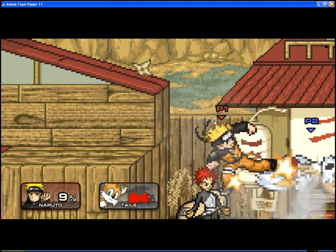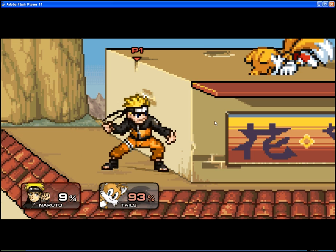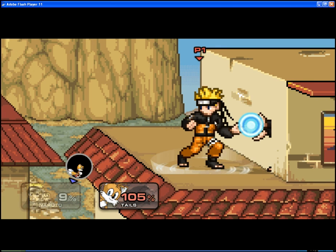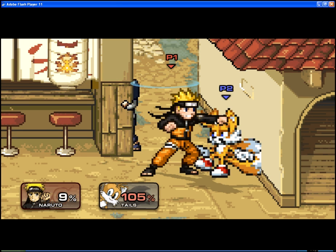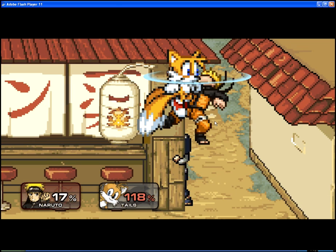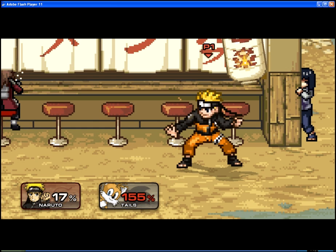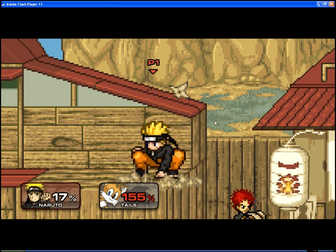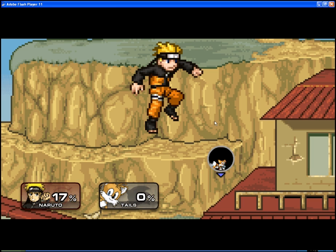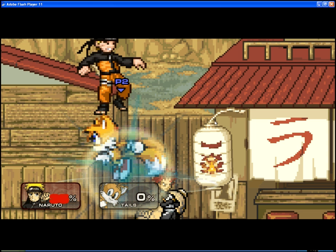I'm getting back at Tails for crucifying me. This is my special move again and I'm charging to maximum power. This is combat without items right now, so it's just based off of strength. He suckered me with his tail. I'm going to try to catch him as he falls — picture Tails falling out of the sky and as soon as he falls I just shot him with my Rasengan. That is literally what just happened.